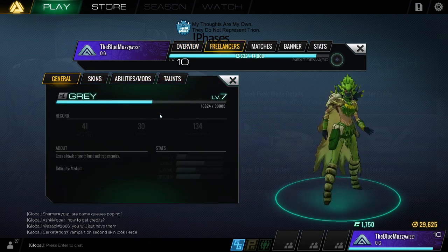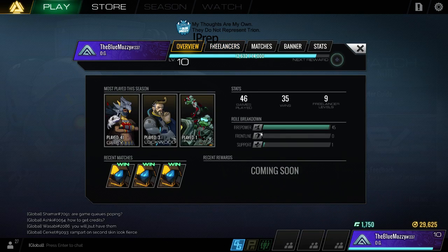The role breakdown shows you that there are three different types of roles. Firepower is all about damage - as you can see I've been playing a lot of aggressive firepower. Then you've got Frontline - they're tanky, supporty, damagey bruiser-type characters that can absorb a lot of damage and do some really cool utility stuff. Then you've got Support - sometimes they're tanky, sometimes damagey, sometimes purely support. Support is a really versatile class and I've only played one game with them. I really want to get Gray to level 10.